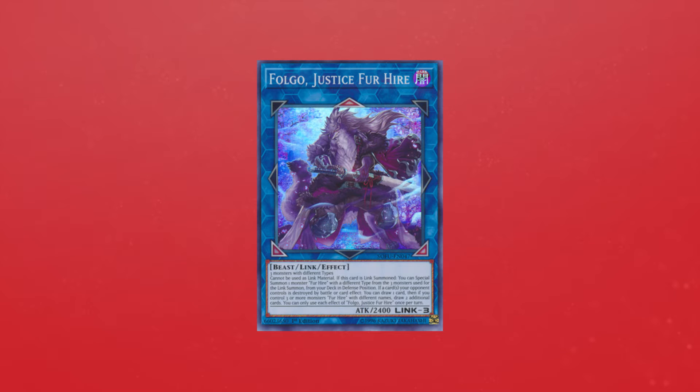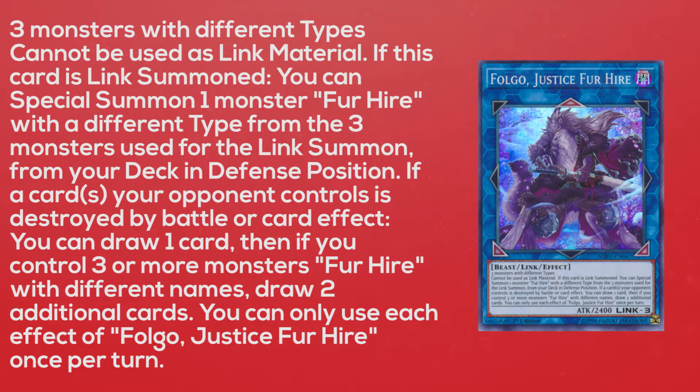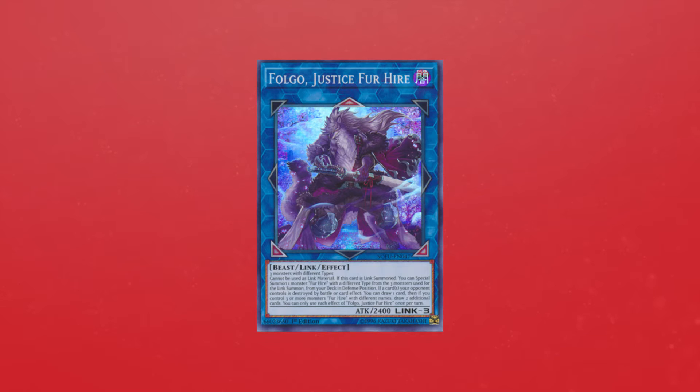This episode is mainly going to be focused around Folgo, and to focus the episode around Folgo, I obviously need to state its effect. Its effect is as follows: Three monsters with different types. Cannot be used as link material. If this card is link summoned, you can special summon one monster Fur Hire with a different type from the three monsters used for the link summon from your deck in defense position. If a card your opponent controls is destroyed by battle or card effect, you can draw one card, then if you control three or more monsters Fur Hire with different names, draw two additional cards. You can only use each effect of Folgo, Justice Fur Hire, once per turn.